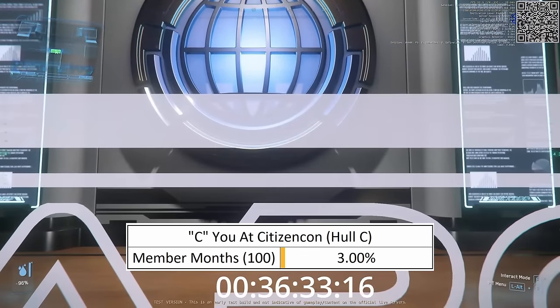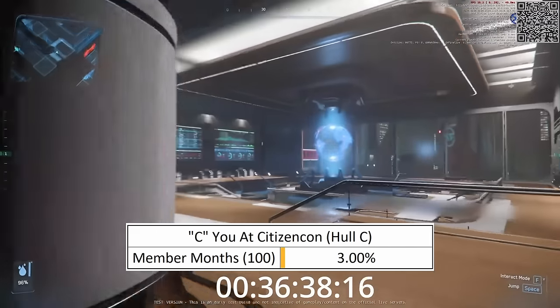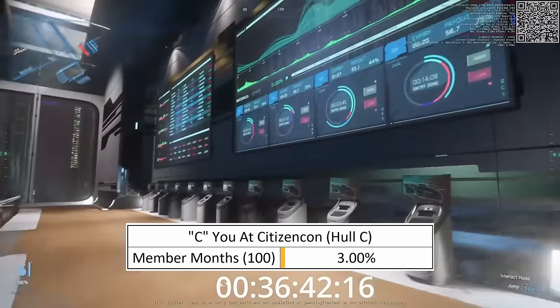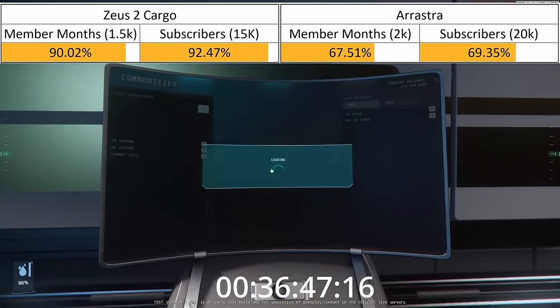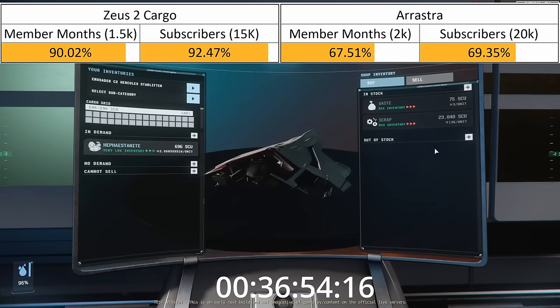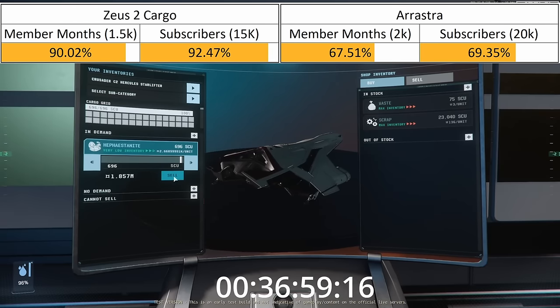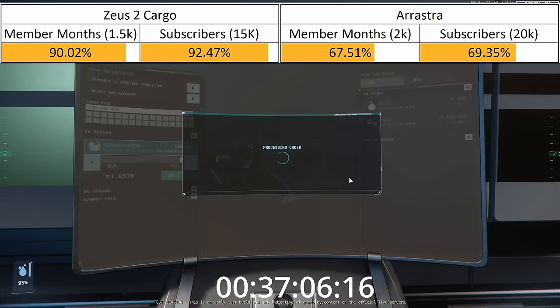For an update on our giveaways: we have the special CitizenCon promotion for the colossal cargo container carrying craft, the Hull C, with a special membership level just for it — see the linked video for details. We also have our regular giveaway for the Zippy Zazzy Zafting Zephyr, the Zeus 2 cargo, as well as the multi-user multi-role mining money of the Arasta. For those, one entry per video — just be a member at any level for automatic entry, or be a subscriber and comment with the secret word. The secret word for this video is what I was surprised to see at Area 18. Fly safe, keep it real, and I'll see you in the verse. This is Daniel Raymond for Ray's Guide. Thank you.